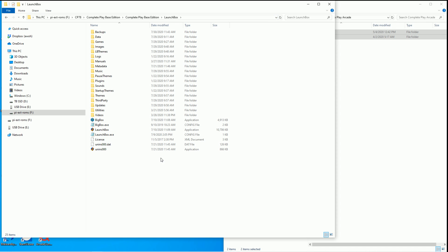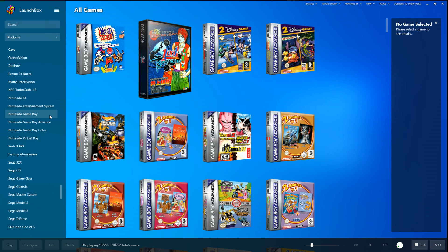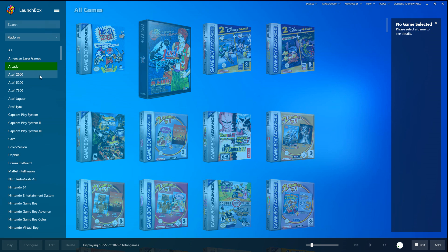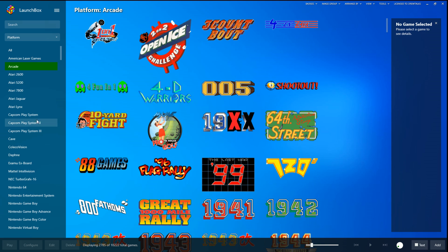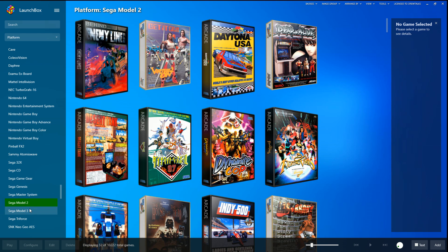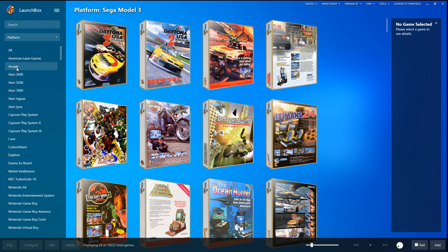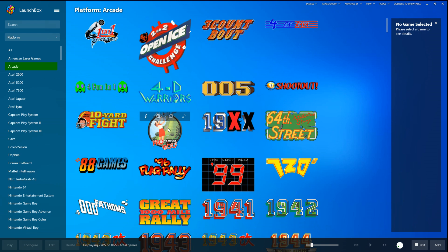This might all seem very similar - this is the original base image, but now we have arcade here. It actually already had CPS 1, 2, and 3 games from the base image, and it already had Sega Model 2 and Sega Model 3. The arcade set, though, is almost just shy of 2,800 games - 2,785. And the thing I like about it is there's no stone left unturned. There's everything.